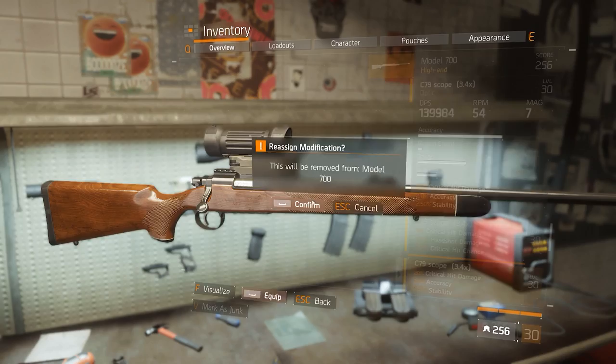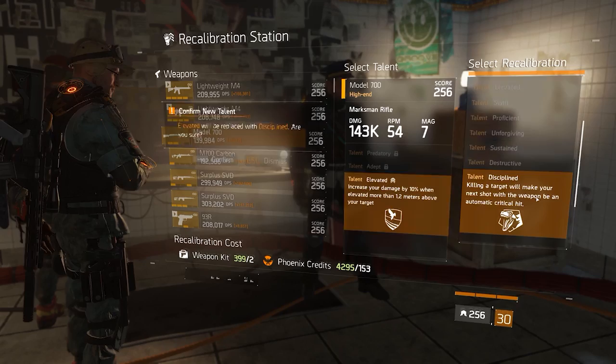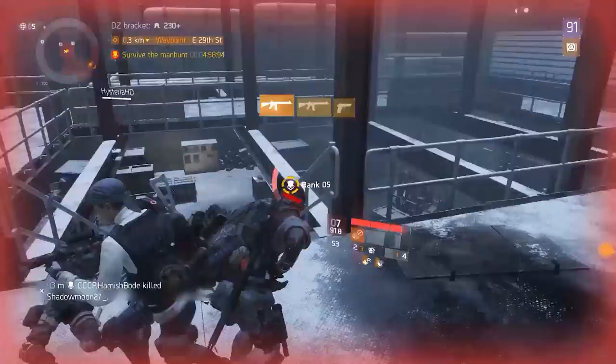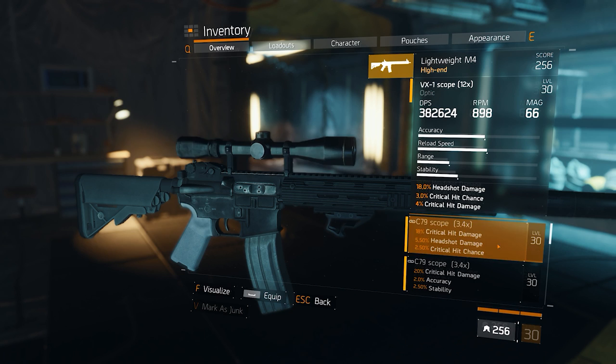To add insult to injury, if you land a critical hit headshot, the base damage and headshot damage both get that 0.8 multiplier, however the critical hit damage does not go through that same multiplier — it still applies for the full amount as if the base damage was never reduced. So no matter where you hit with a critical hit, it's always going to apply for the full 100%. This results in very odd scenarios where speccing into critical hit damage on a headshot sniper build is actually more effective than going with headshot damage.